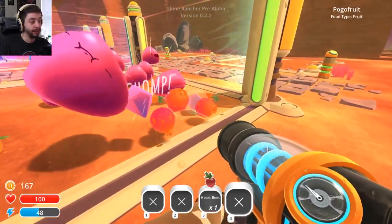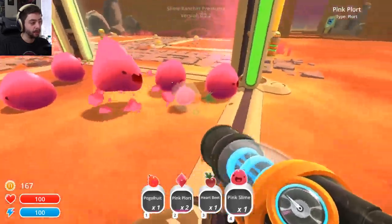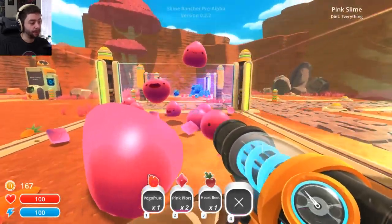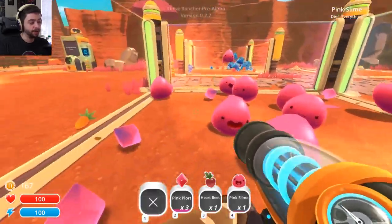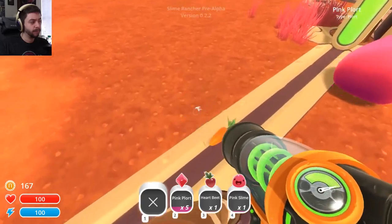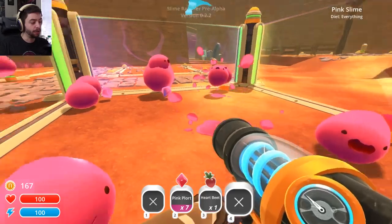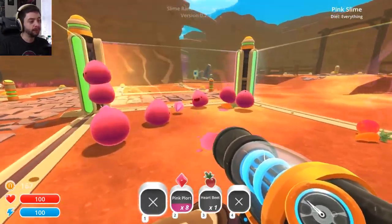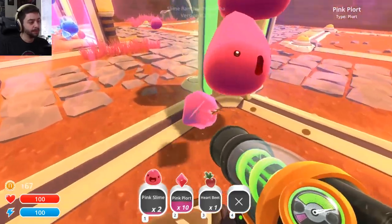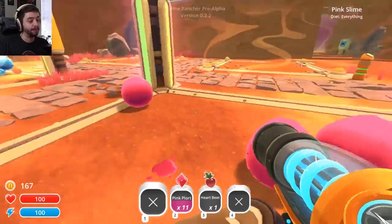Good, that's what I wanna see. Yeah, eat up. Give me your poops. Let me put the pink slimes back in. There we go. Oh, there's a carrot there — everybody have a carrot. It's worth it, I promise. Give me — oh God. Stop standing on top of each other.